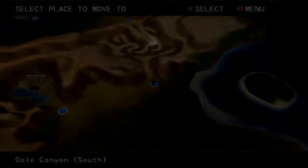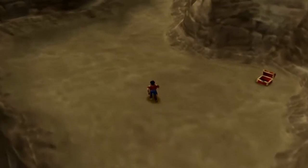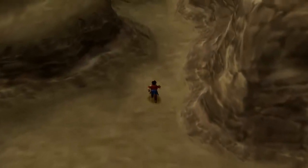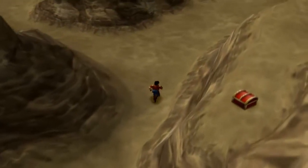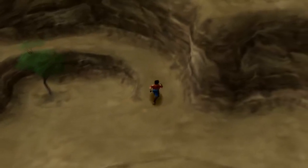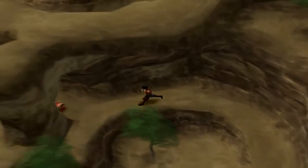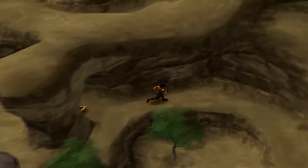There's a treasure here in Gale Canyon that I missed - I'm going to see if I can get it now. Not that one. It's actually this one over here. And yeah, that's a scroll of identity. That other chest that you just saw, I can't get anyways.